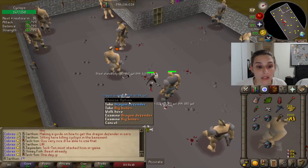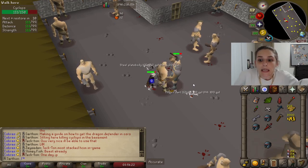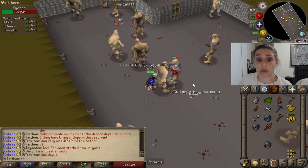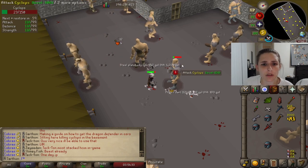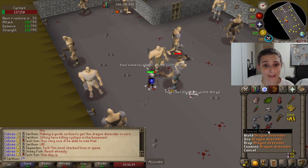I finally got a dragon defender! It takes forever — I got one. And that is with max combat — it still took me a while. When you're a lower level it can take a really long time. I think the drop rate is like 1 in 100 or 1 in 120 of these cyclops. But anyway, that is how you get the dragon defender.